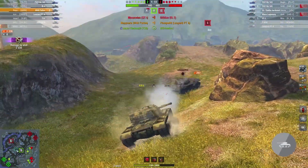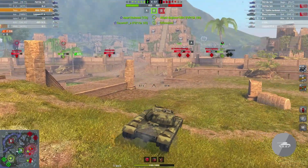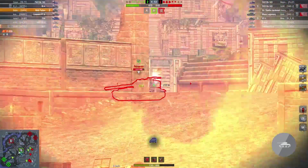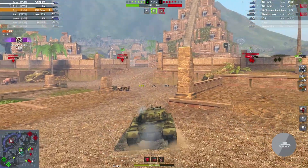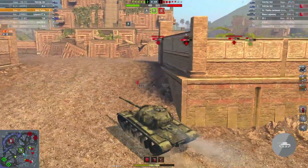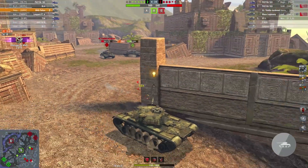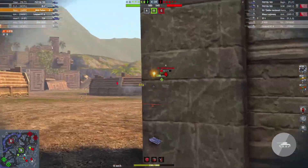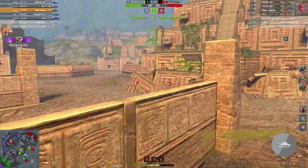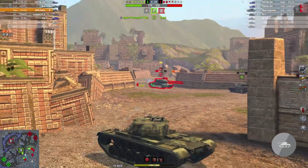Alright, we are going to support the IS-4, but firstly we need to put in more shots. So far we are on 2,500 damage — not bad for the beginning of the game. That is a very interesting decision by the IS-7. I think he wanted to flank the IS-4 because it's easier to penetrate the IS-4 from the sides and from the rear. And shame it cost him his life. Now we are going to deal with the ST-I.